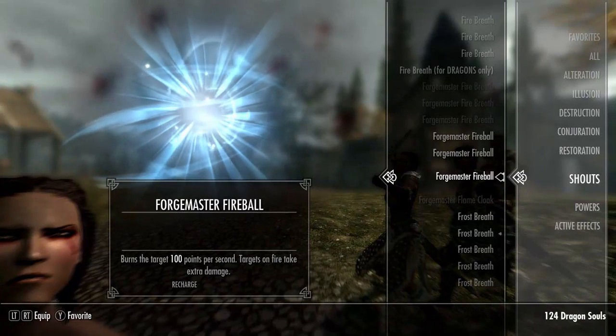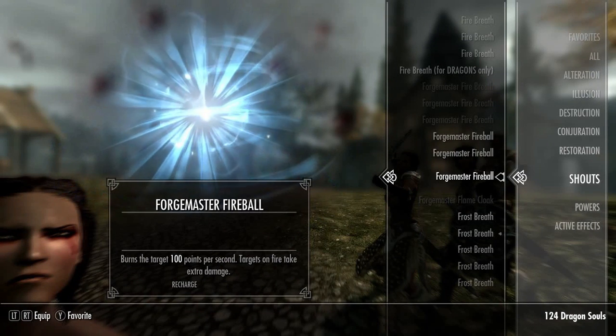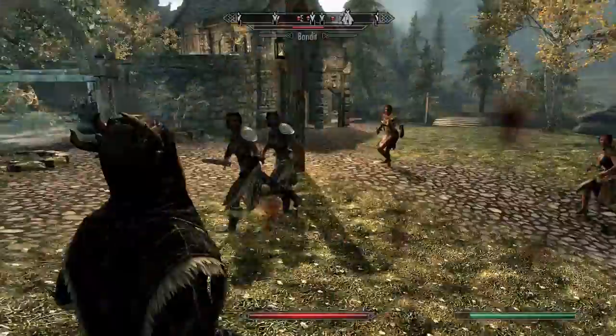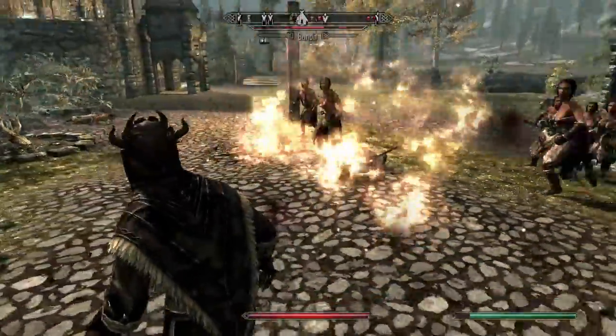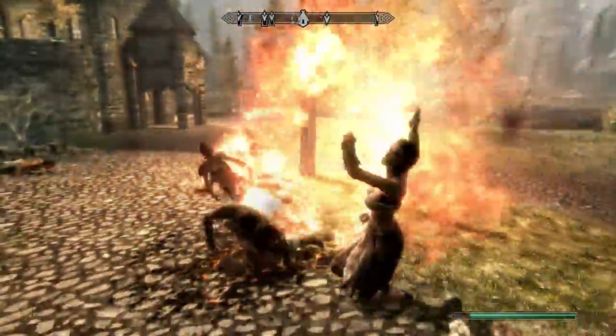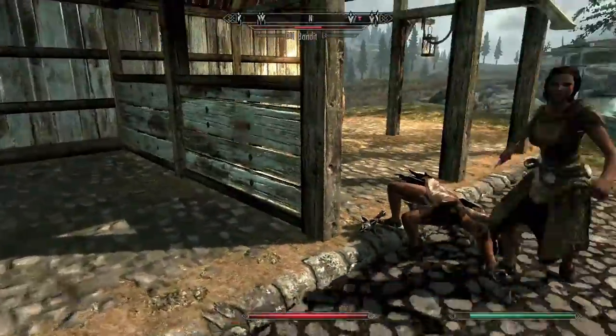Next up we have the Forge Master's Fireball — burns the target for 100 points per second, and targets on fire take extra damage. Oh yeah — ooh, that's what I like to see. Hey — how dare you open my stable door!